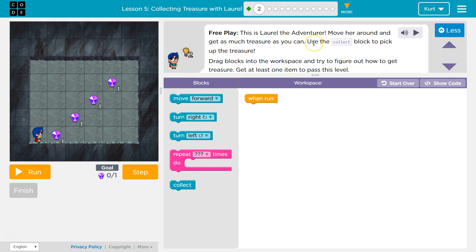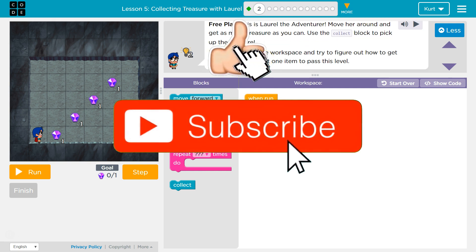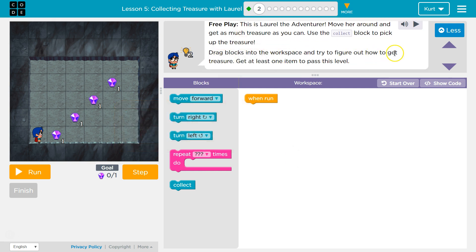This is Laurel, the adventurer. Move her around and get as much treasure as you can. Use the Collect block to pick up treasure. Drag the blocks into the workspace and try to figure out how to get the treasure. Try at least one item to pass — get at least one item to pass this level.